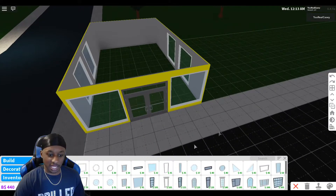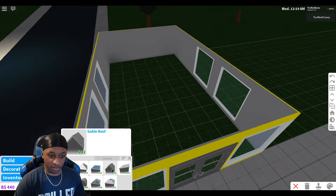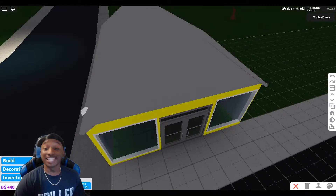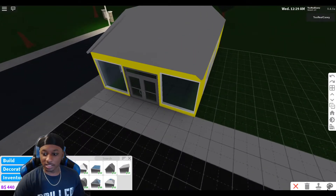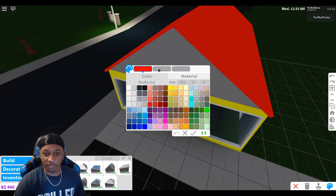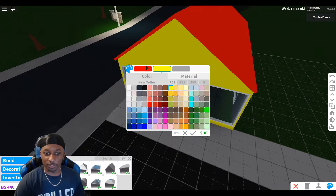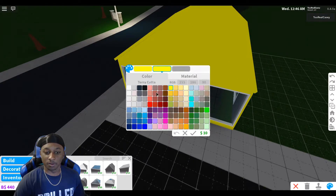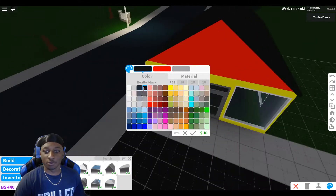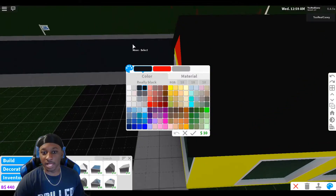That looks absolutely sick. Let's go ahead and put our roof. Let's put a gable roof right here. That looks sick right there. Let's change the colors — we're gonna put the main color red, and put this one yellow. Oh wait, no — that's making it look kinda off. Let's switch: make this yellow, make that red. That's too much yellow for me. We're gonna put black — yeah, that looks nice. The black looks nice, just like that.